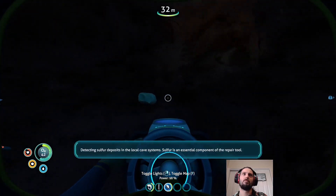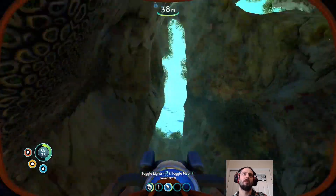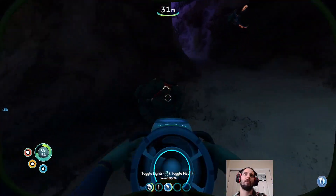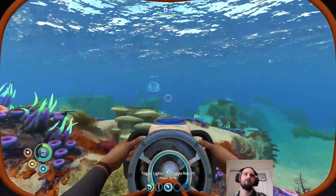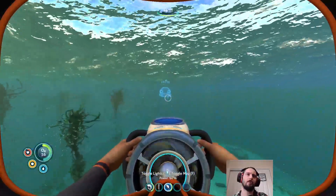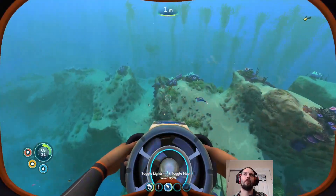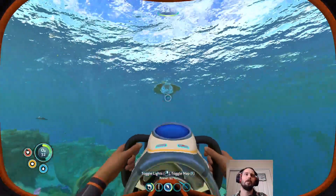Detecting sulfur deposits in the local caves - no crash fish. There you are. One, I need two. Is there any one in here? Well that's a bit rude. We know where there is always one. There's usually some in the low ceiling cave over there, but there's always one right here. Won't even bother grabbing the extra sandstone. So we can now make the repair tool and the habitat builder. We should probably grab some more metal salvage, titanium in general. We're going to need a little bit more titanium.